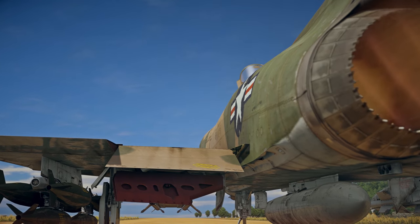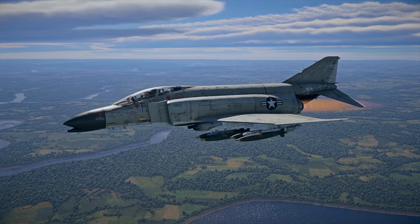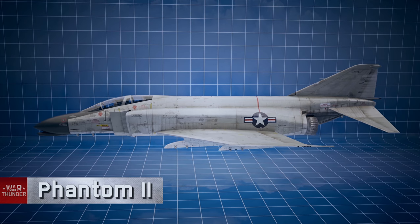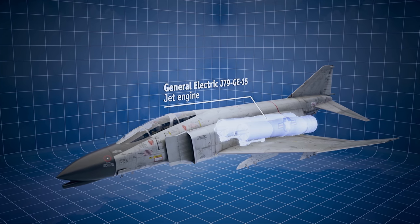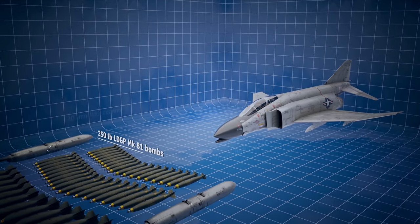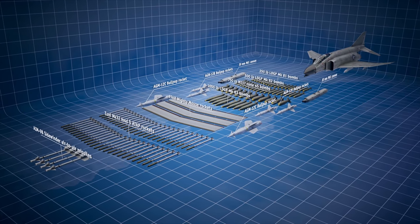Meanwhile, on the other side of the pond, there's a strong new contender: the McDonnell Douglas F-4, also known as the Phantom II. Its twin-engine configuration allows it to compete with the Soviet MiGs, and it has enough payload options to put a proper strike aircraft to shame. These means of destruction are at your disposal — just look at all that splendor!